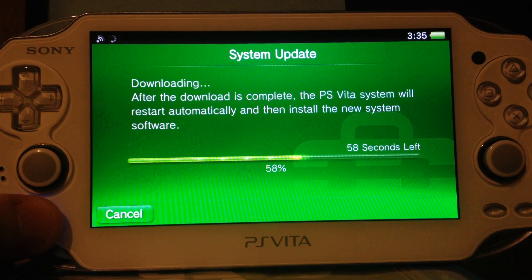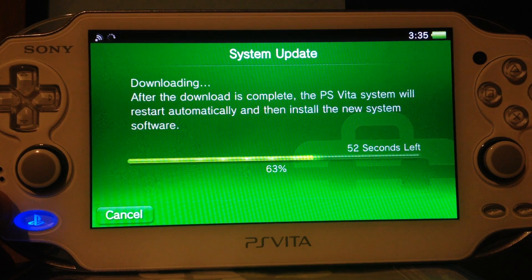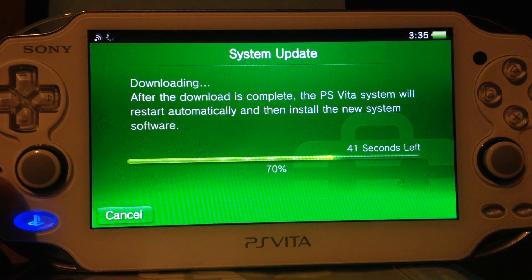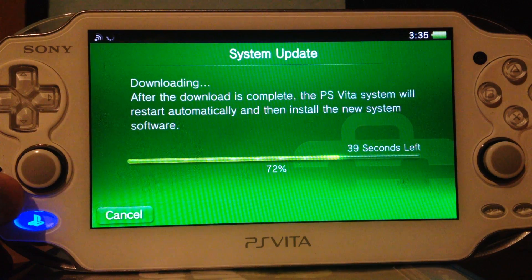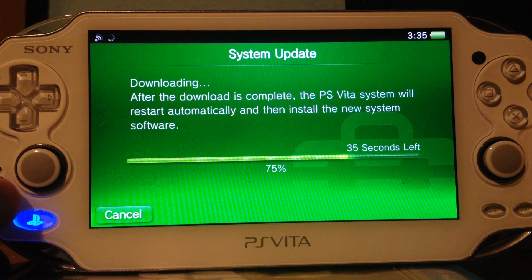So we need a new game for firmware 3.00, but if we have one, we could actually get VHBL and TNV — if TN releases it — on the new firmware 3.00. So we'd have both a new firmware with PS4 compatibility and an eCustom firmware, or VHBL — depends.